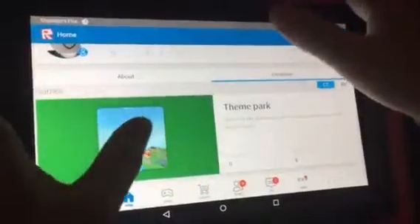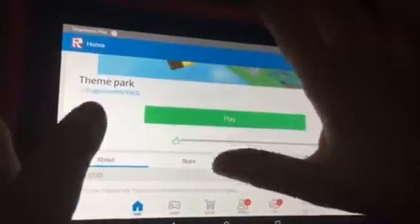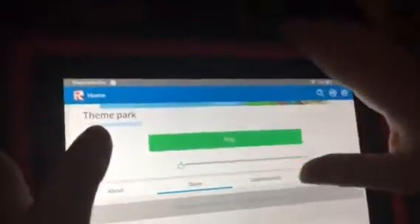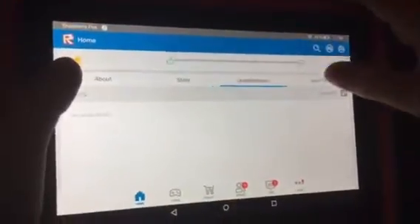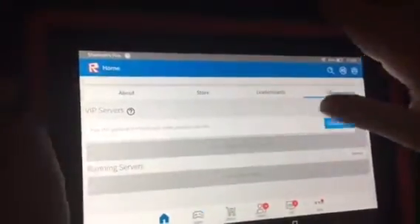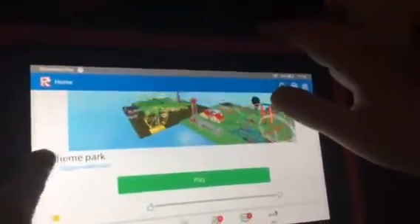Then you go to Creations, then you go under Theme Park. Then you can look on the store, which you don't have anything — we're going to put that up soon. And then the servers can be 20 people. You can favorite it too.